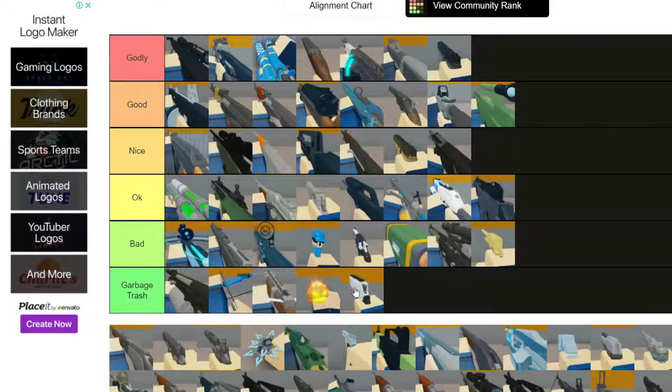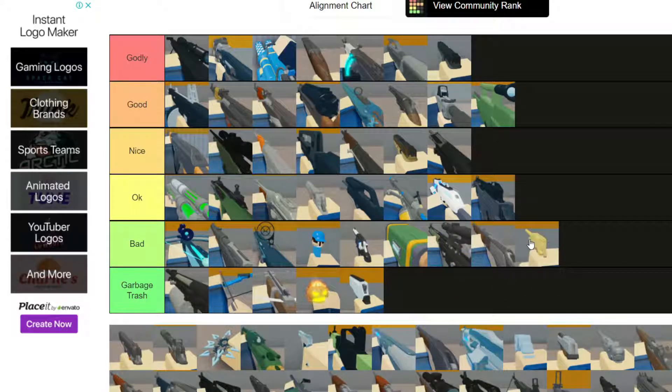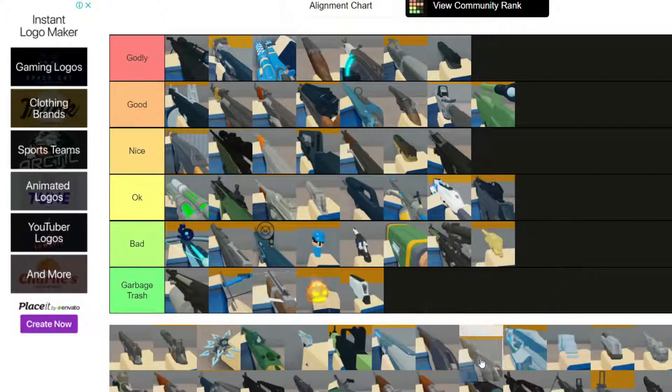Next we have the Hand Cannon and I don't like it - it shoots very slowly. It's semi-automatic but it does not do nearly enough damage and the reloading speed should not be that slow for a pistol. I hate this gun.